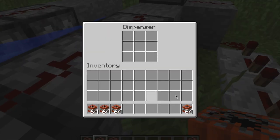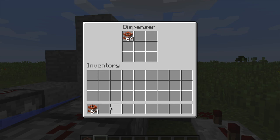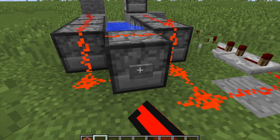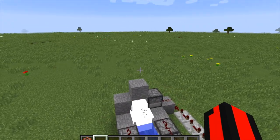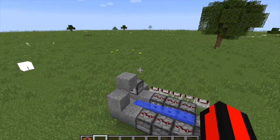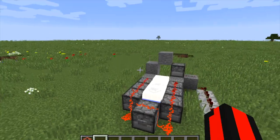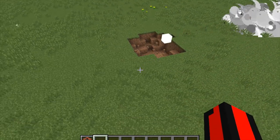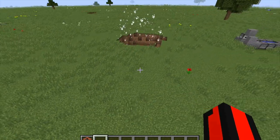Okay, your cannon should be ready to go. As you can see the TNT will go there, then it'll be placed there, and then you can shoot your TNT cannon. This one doesn't go very far since this is just the simple design.